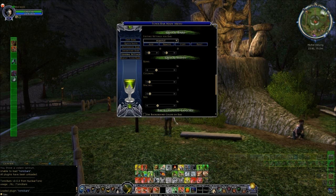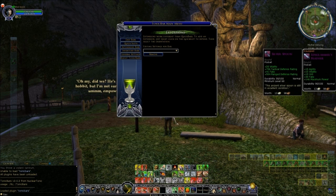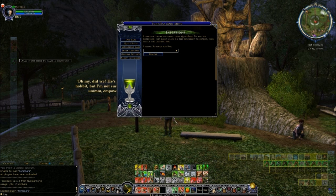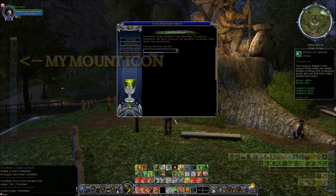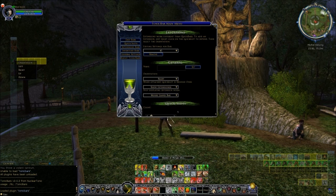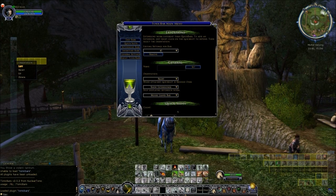What I'll show you now just quickly is one of the more advanced features of this Tonic Bars plugin: the extensions bar. If you want to set one of those up, bring up the options, click on Extensions Bars, and then you need to go over and right-click on whichever one of your icons you want to become an expandable bar. In this case I'll do that on my mount here - right-click, and then it'll bring up an options menu asking which way do I want that bar to expand.